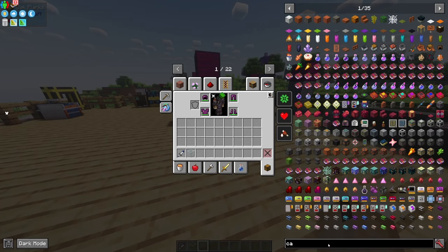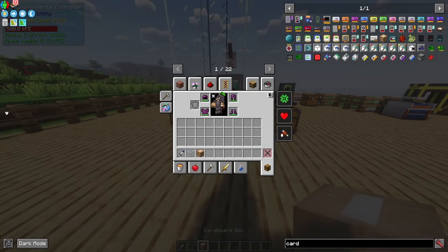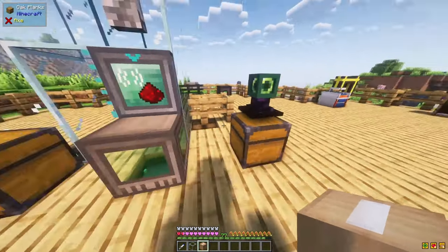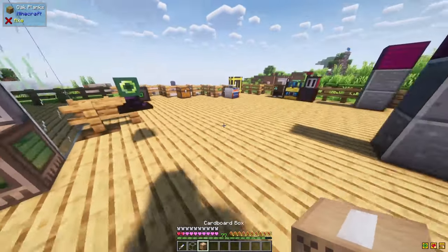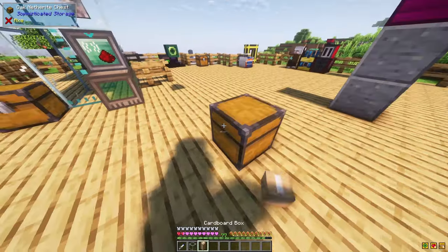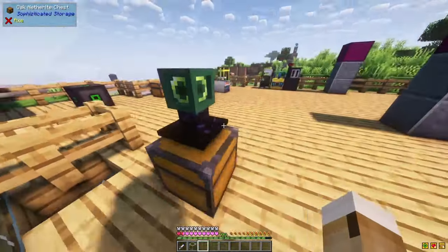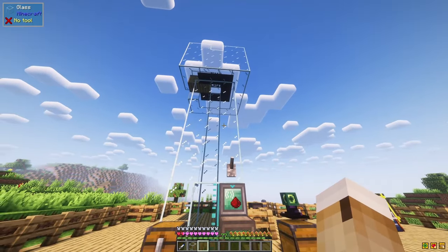Another way often used is the cardboard box by Mekanism. You can right-click it on everything, not just spawners — for instance, you can put it on a chest, break it, place it down, shift right-click, and you move the chest without anything happening to the loot inside. This is really helpful not just for spawners but for situations where you want to move a full chest. You can use it to collect a spawner and then place it wherever you want.